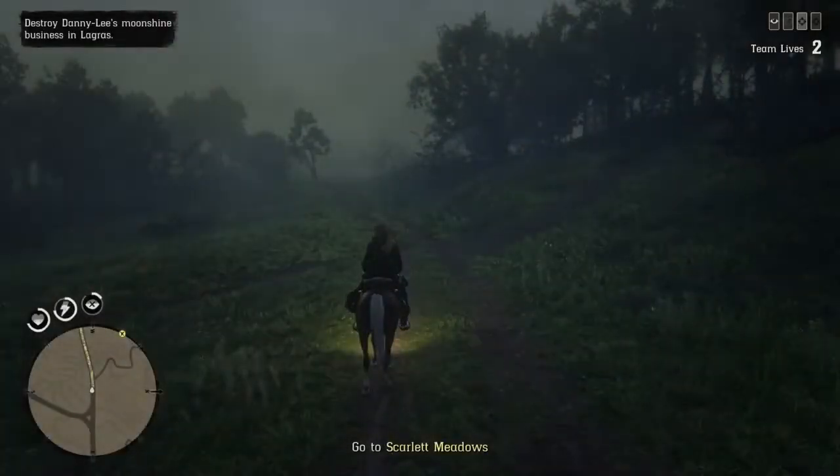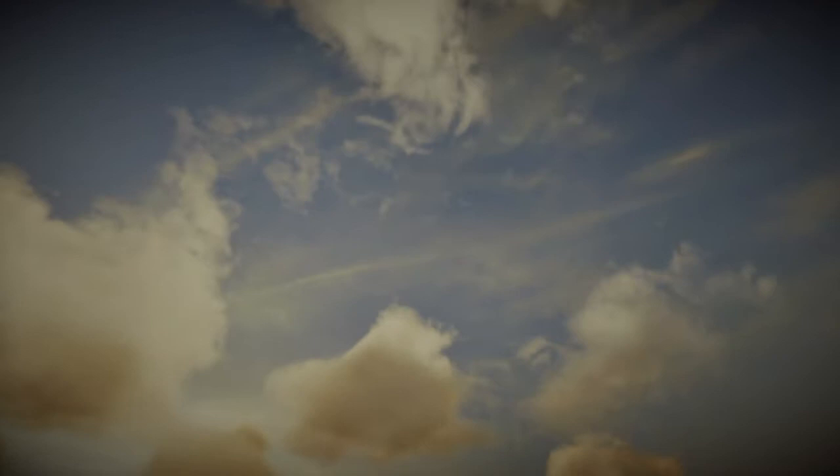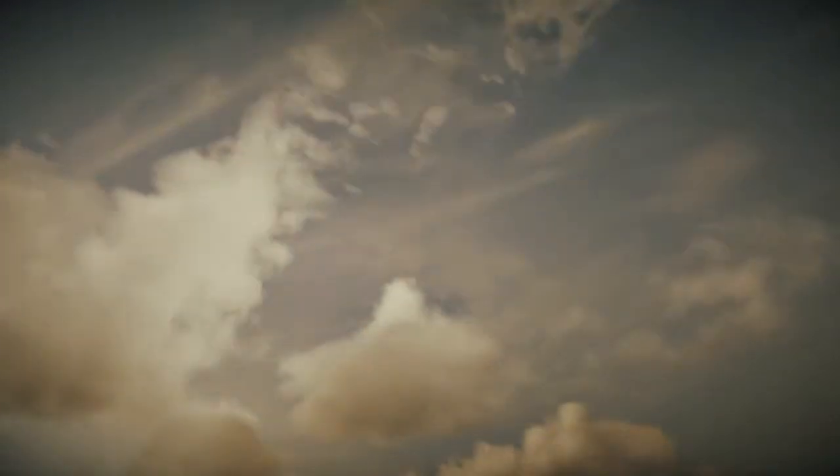Once I get into that mission, I'm still close to the tarot card, which means I'm going to spawn pretty close to where I need to be. I press left on the d-pad, choose quit to free roam, accept the alert, and just wait for it to put me back into a session.